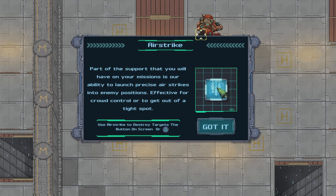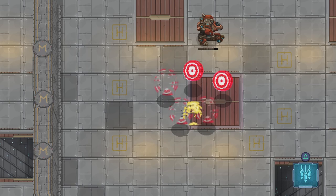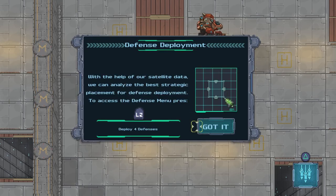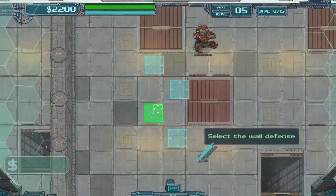Part of the support that you will have on your missions is your ability to launch precise airstrikes into enemy positions, effective for crowd control or to get out of a tight spot. Missiles ready. With the help of our satellite data, we can analyze the best strategic placement for defense deployment. Access the defense menu — press L2. I was kind of hoping I could move my Mech back; I don't like him being up there anyway.